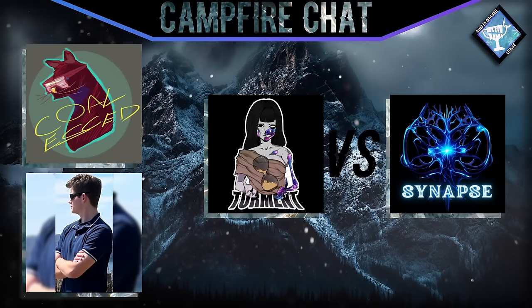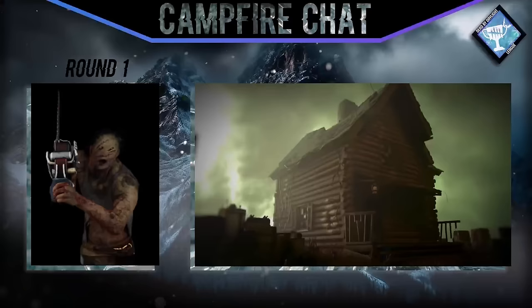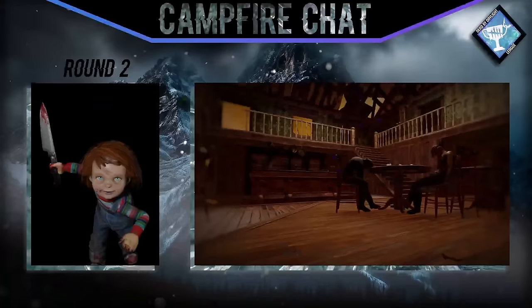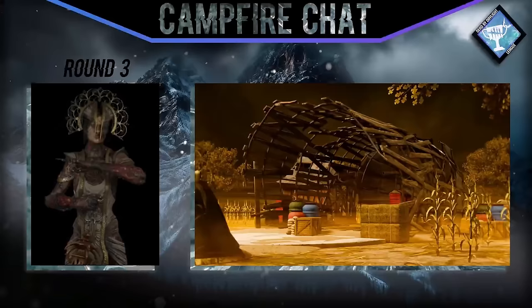Welcome back everyone, we're taking a brief pivot down to the losers bracket — two more matches today. We're starting off with Torment versus Synapse. SSB Kid has left us and I'm now joined by Alex. The sets we have coming up: Torment's pick is Hillbilly on Blood Lodge, Synapse's pick is Chucky the Good Guy on Dead Dog Saloon, and finishing up, Torment on Torment Creek for Plague.